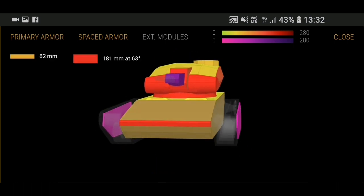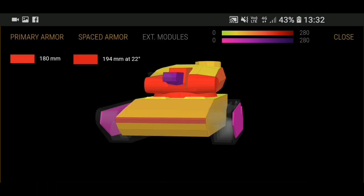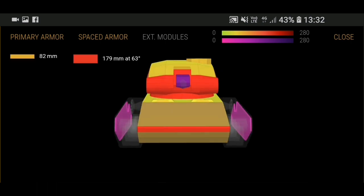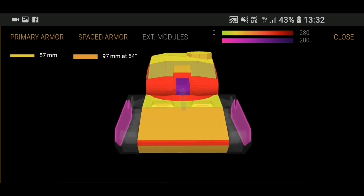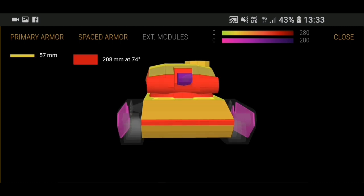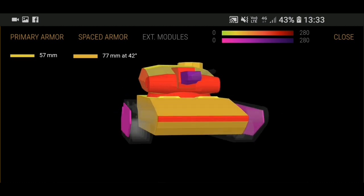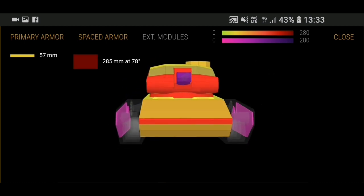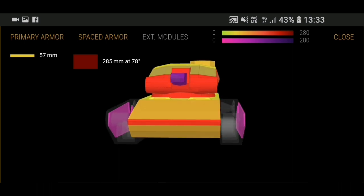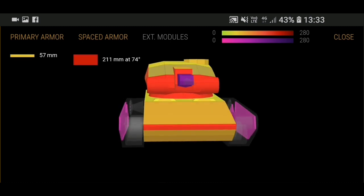The front armor is 82mm but effective armor on the front sloped can reach 426mm at an angle. The top of the turret you've got 213mm effective, nominally 72mm. Right above the gun is 210mm because it's sloped, so you're going to get that good armor. You can see 208mm, and going down it gets even more, but going up it is only 77mm due to the angle.